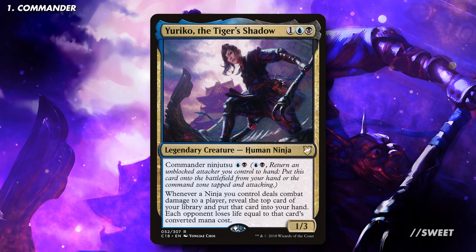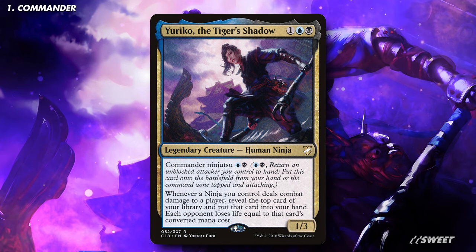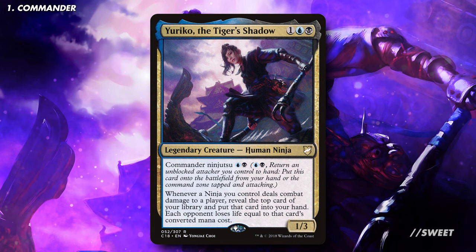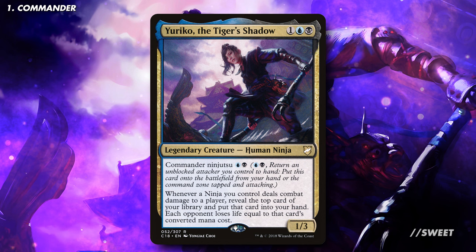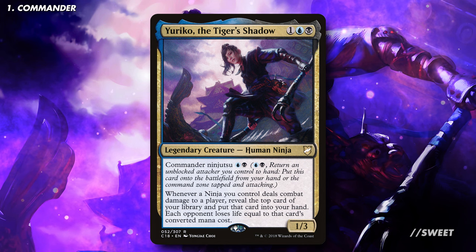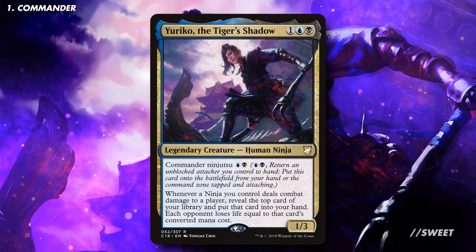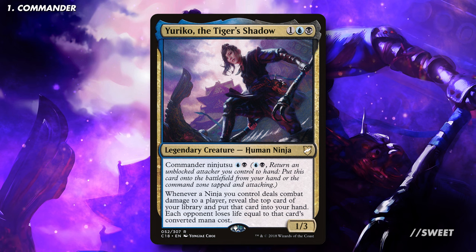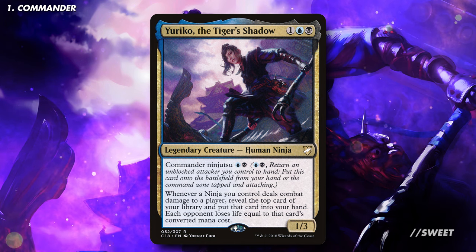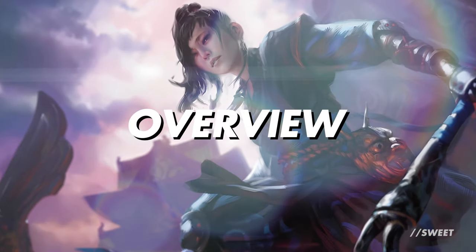Today we're going to be looking at Yuriko the Tiger's Shadow. It is 1 blue and a black for a 1/3 legendary creature human ninja. It has Commander Ninjutsu, which is pay a blue and a black to return an unblocked attacker to your hand. Put this card onto the battlefield from your hand or from the command zone tapped and attacking. It also importantly has: whenever a ninja you control deals combat damage to a player, reveal the top card of your library and put that card into your hand. Each opponent loses life equal to that card's mana value.